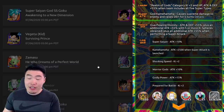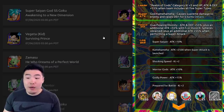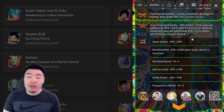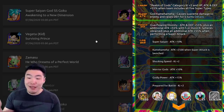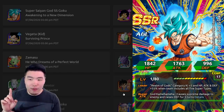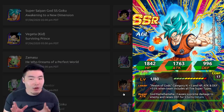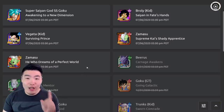His super attack causes supreme damage and raises defense for five turns. His passive is attack and defense plus 55%, plus an additional attack plus 55% with five or more Ki spheres obtained, plus an additional attack plus 55% when performing a super attack. So if you get him stacked up with his full passive, he can actually hit pretty decently hard for a free-to-play unit. His links are Super Saiyan, Kamehameha, Shocking Speed, Warrior Gods, Godly Power, and Prepared for Battle. Over the course of the anniversary, I think we'll be able to get enough copies to get him to SA-10 and fully duped out for free, which is pretty awesome.